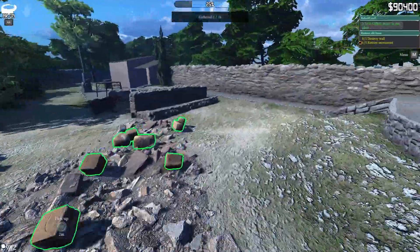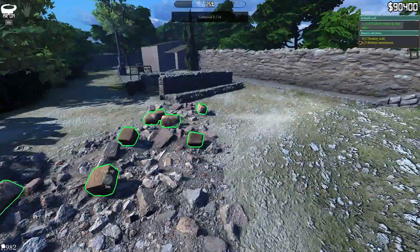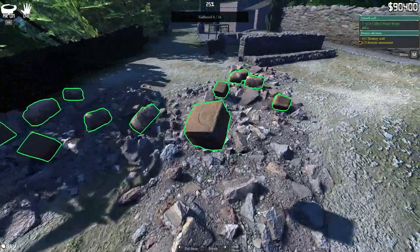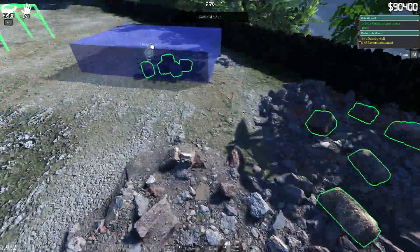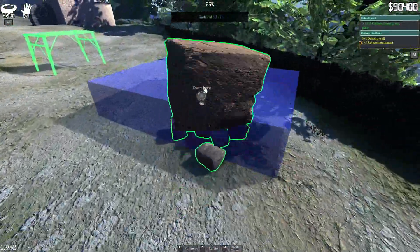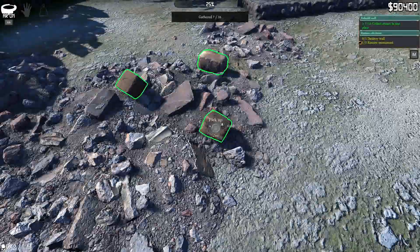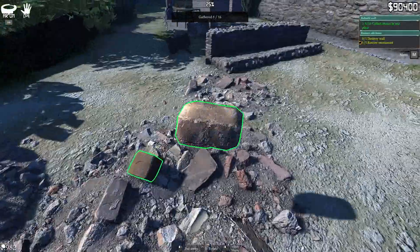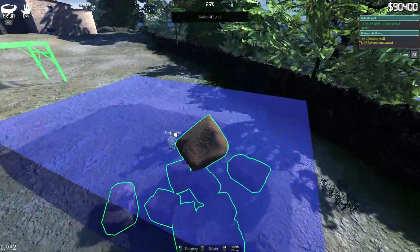I forgot you can't drop it when you're moving. 16 of these too. At least these aren't scattered around like the other ones are. And then I'm assuming we're going to destroy the rubble that's on the ground. I don't know why we're dropping it over here to do this — it seems weird to me. I guess I kind of get it.